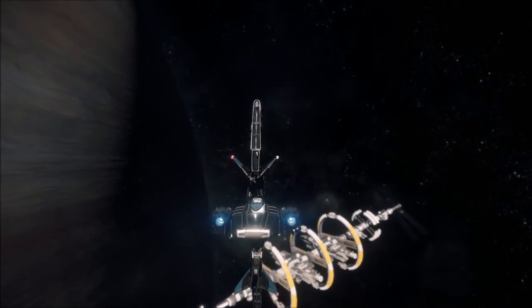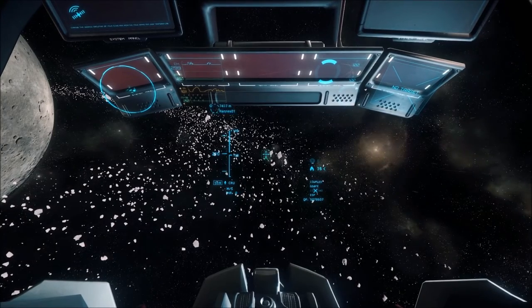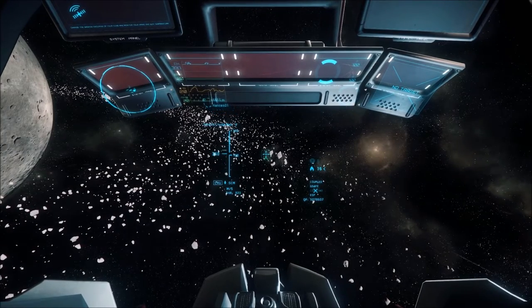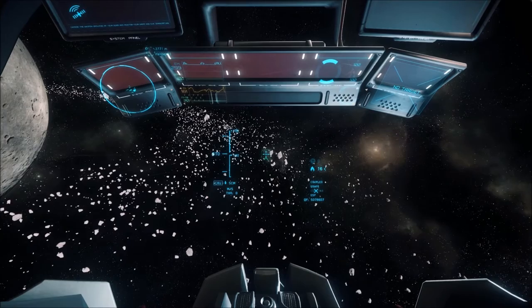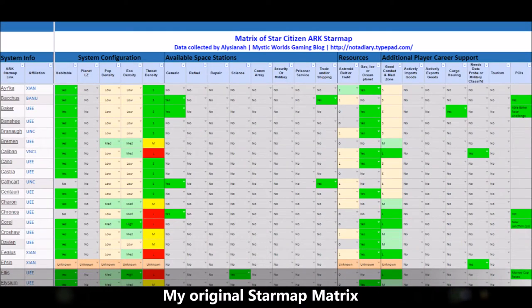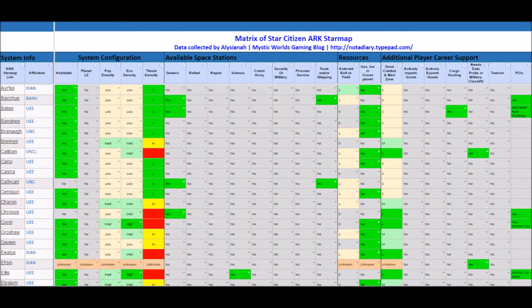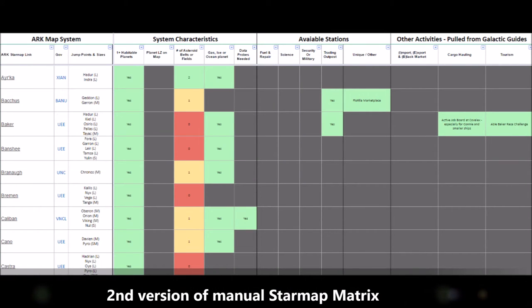This week's episode is a long time coming for me. The idea began with the release of the Arc Star Map and evolved over time as I delved into the data to understand how it could be used to inform my gameplay. I initially manually compiled a star map matrix and shared it with the community via a Google Sheet. The purpose was to present the data in a manner that was easier to consume and scan, especially on mobile devices. It's not as sophisticated as the star map itself, but it served its purpose. I have now matured that idea into an auto-populated website.